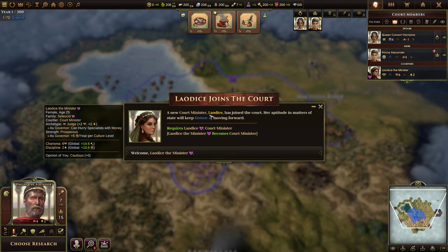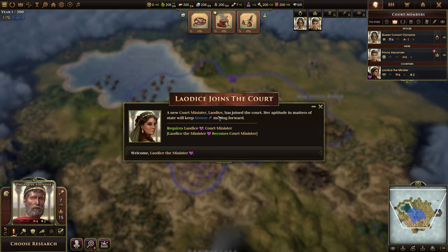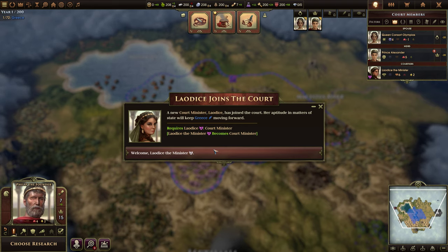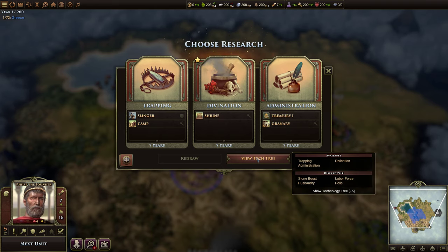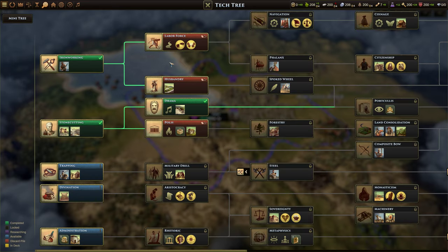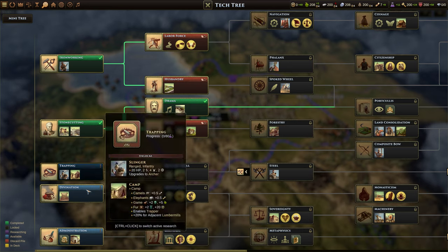Our new court minister Laudice has joined the court. Her aptitude in matters of state will keep Greece moving forward. Now we get to choose research. The way Old World works is we have a tech tree, and it randomly chooses from the available techs — three options, though you can increase that number through technologies or civics.